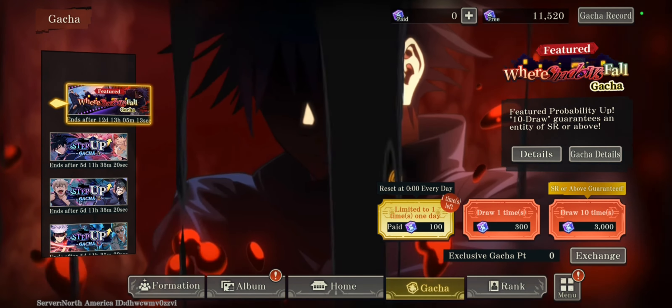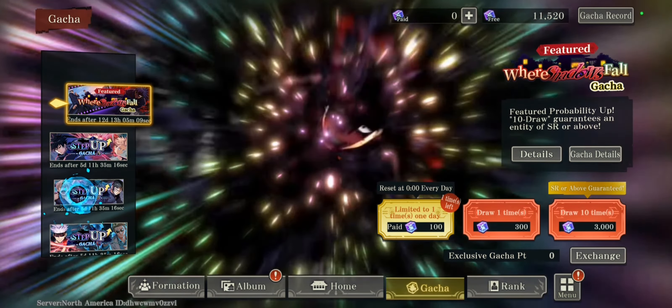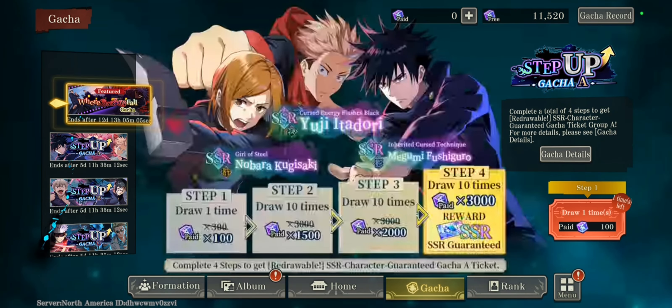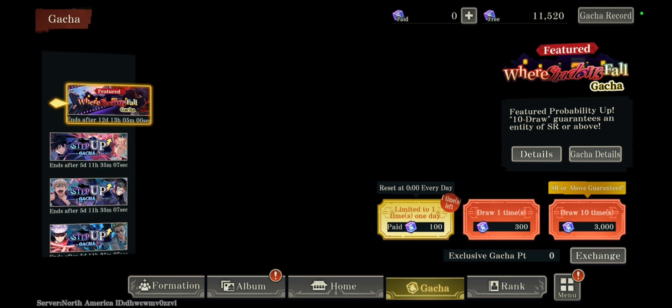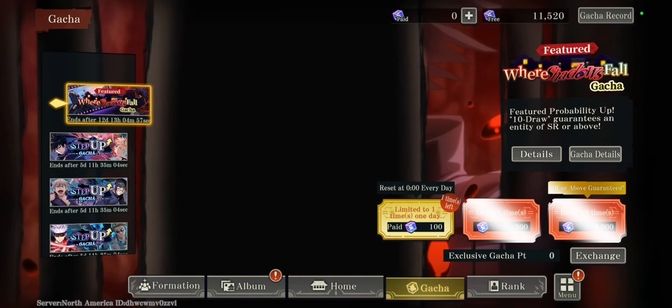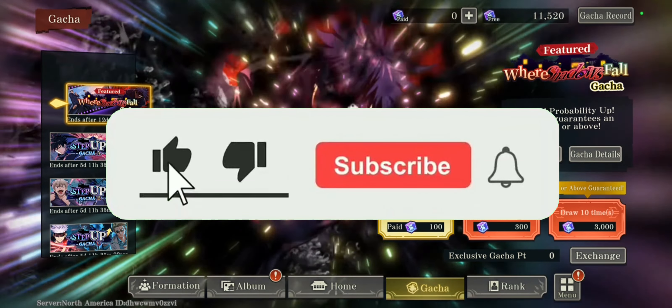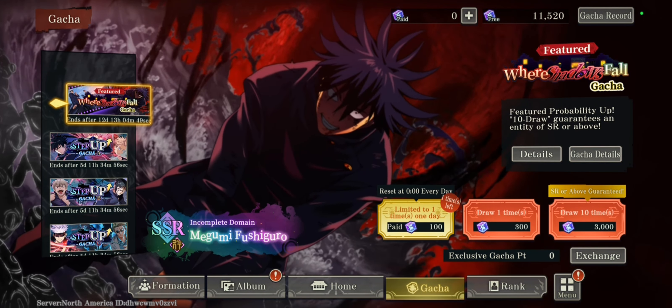Is the banner pull-worthy? No — Yuta is coming up, trust and believe. Junpei is also still available so I'll cover him in another video. That's it for this Megumi Incomplete Domain update video. Hope the information was helpful — make sure to like, comment, and subscribe, and I'll see you all in the next Jujutsu Kaisen Phantom Parade video.